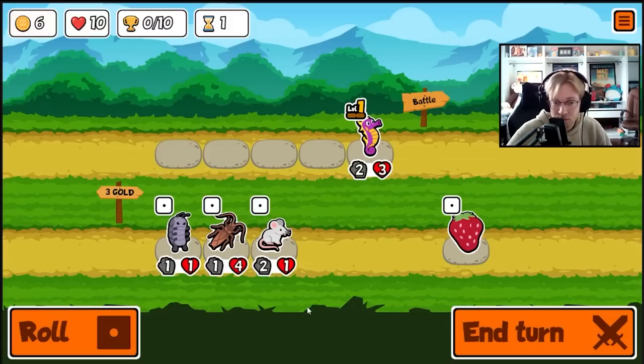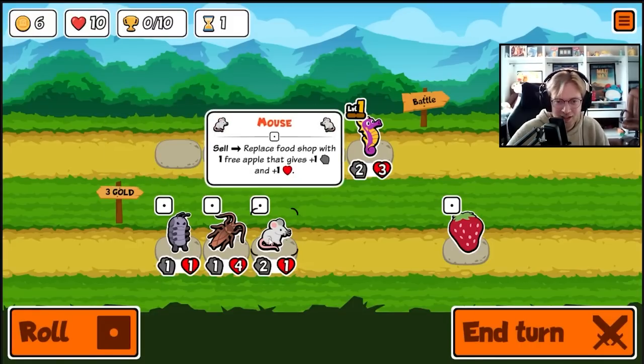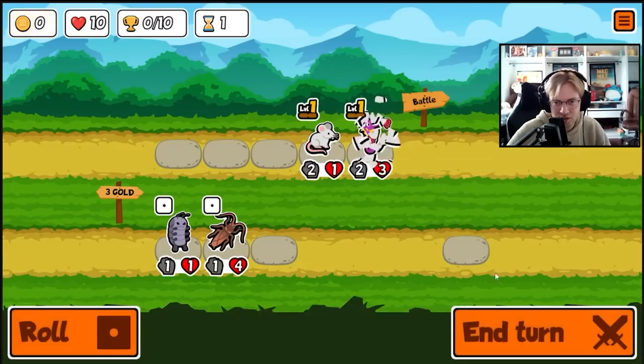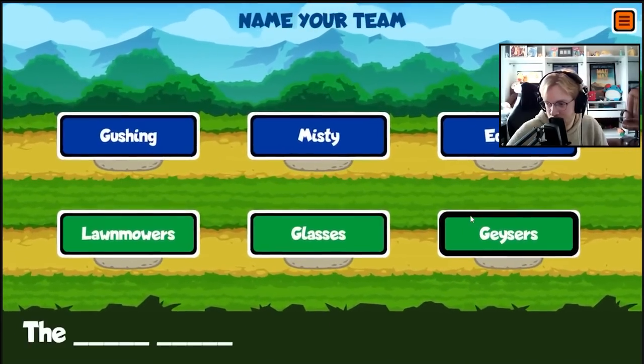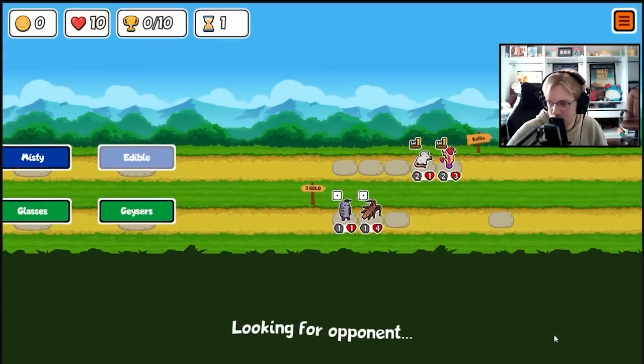If you've been playing on the test server at all, you've probably run across this team, and you probably know that it sometimes seems to be impossible to beat. The vulture will deal damage to an opposing enemy whenever a friendly pet dies, and an orca spawns two faint pets when it dies, so the orca can potentially spawn six or sometimes even more units, making the vulture deal a ton of damage.